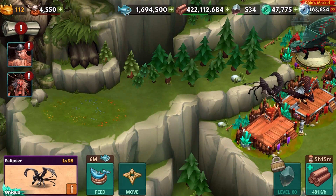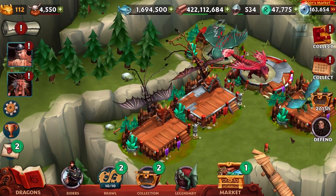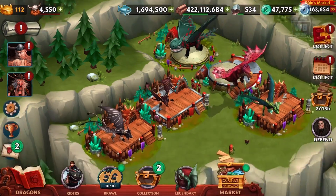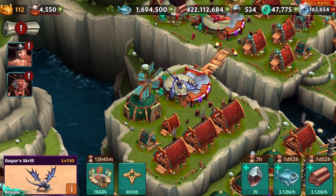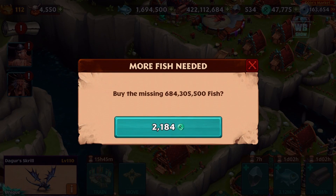That's not a place to put the dragon, is it? No, you can't put it there. Alright, I thought they added a new spot. So I gotta get rid of some dragon. Gustlout - really strong dragon there. Alpha Shadow - I like the name, so we're not going to give up that dragon. I like the name of that dragon.